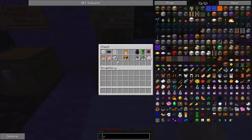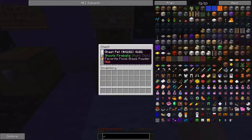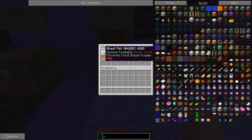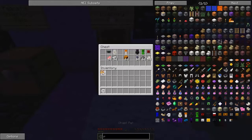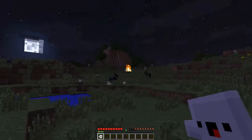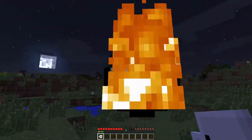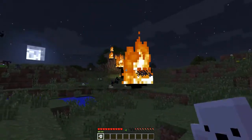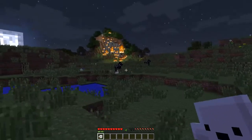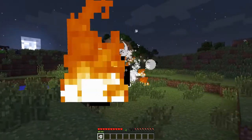Moving on to the mob inventory pets - these are pretty cool. It looks like a ghast pet that shoots fireballs when you right-click. These are pets you right-click to activate and it allows you to do stuff. I just shot a fireball - I can shoot as many as I want. This is great! I can set the whole world on fire with this.